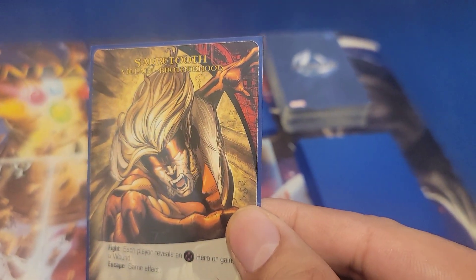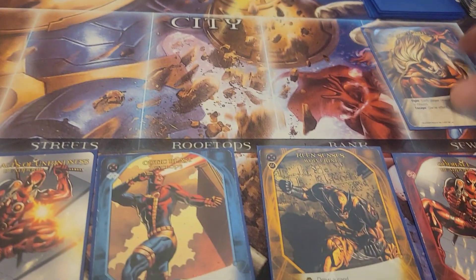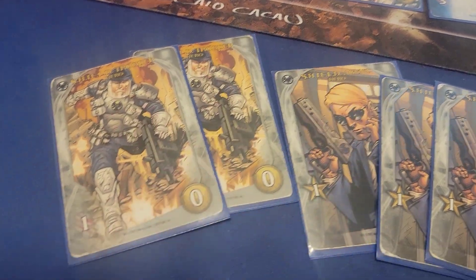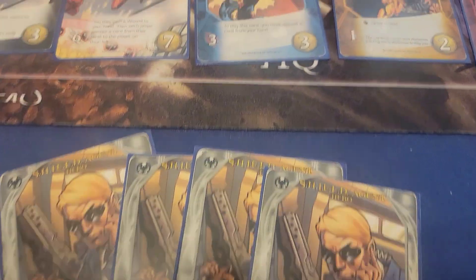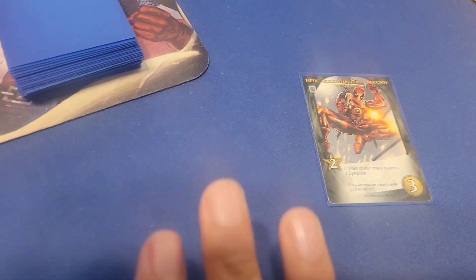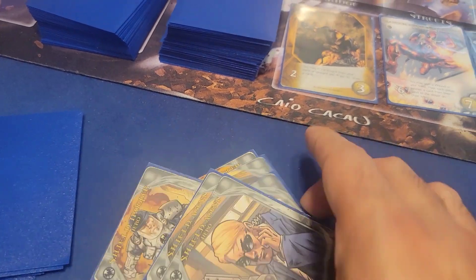Sabretooth has a fight effect: each player reveals an X-Men hero or gains a wound. This is an X-Men heavy game, so we don't want to fight him until we have X-Men acquired. Right now I couldn't defeat him anyway — he's worth five and I've only got two attack. I do have four Recruit, so I'm immediately going to get this Deadpool tech card and put it in my discard pile so it comes out when scheme twists appear. I'll replace it with a Wolverine Healing Factor card, and we are done with the first turn.